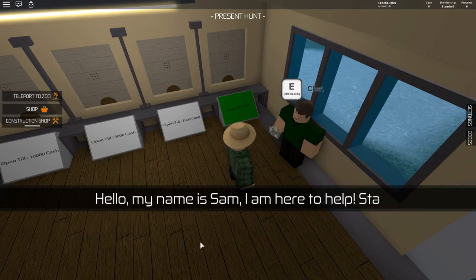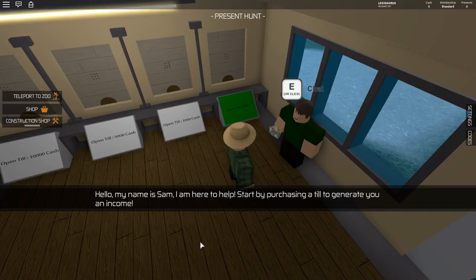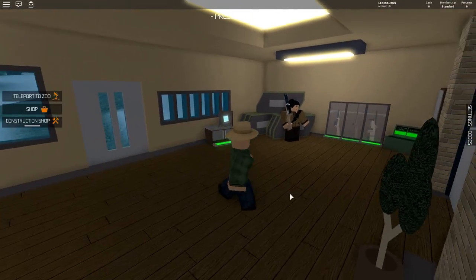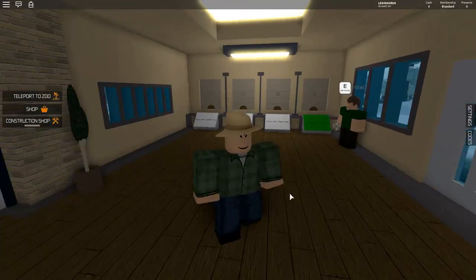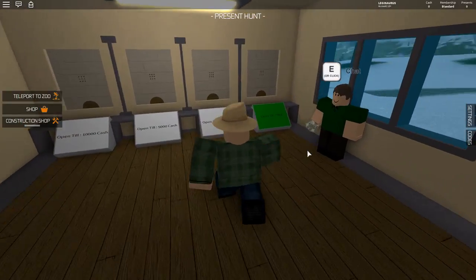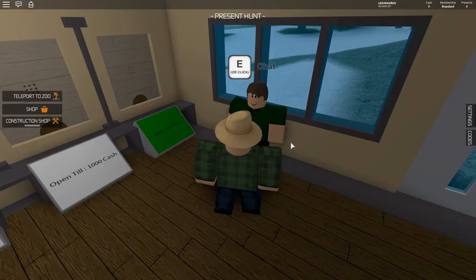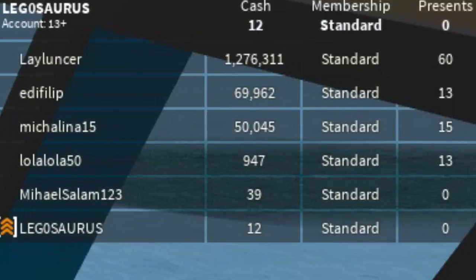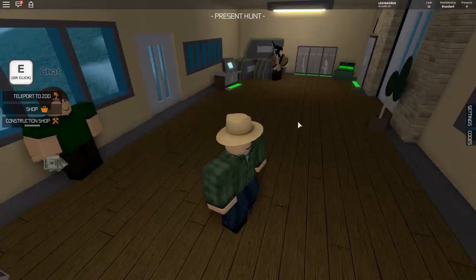The tutorial says: 'Hi, my name is Sam. Start by purchasing a till to generate an income. You can now start building your zoo using the construction shop.' Is this a really detailed tycoon or a simple one? Some tycoons you just step on buttons for spawners, but others are really detailed like Theme Park Tycoon or Retail Tycoon. I have 12 cash and someone here has 1.2 million cash.